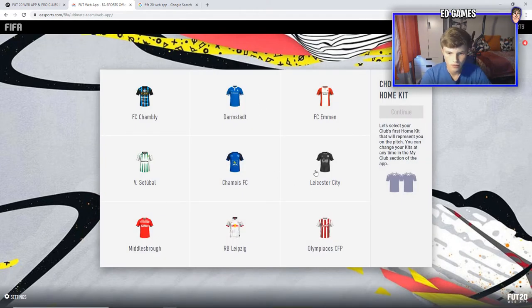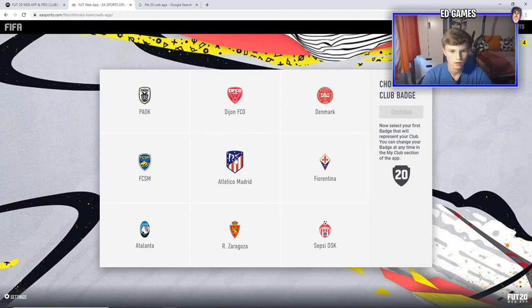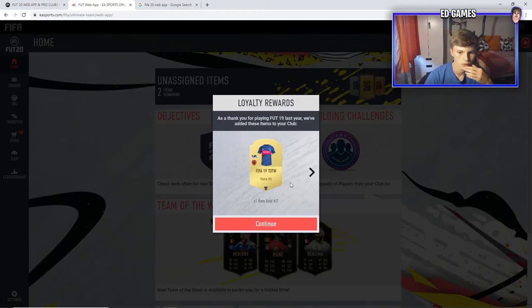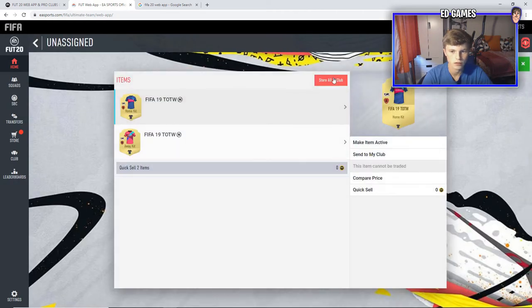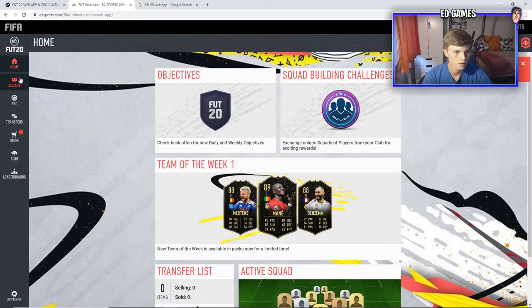Felipe Anderson comes to the squad — perfect for the left side. We can't do a swap check yet. The Leicester City kit is quite nice, as is that green striped one. That Leipzig kit I didn't notice before — pretty nice. USA kit looks nice too. I'm going to go with that. We've got a red gold kit for playing FIFA 19 and a silver award pack for logging in.